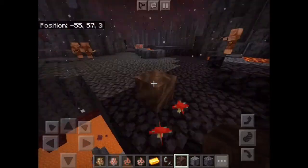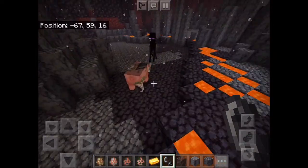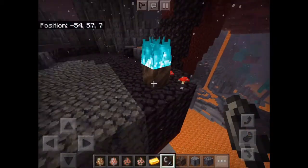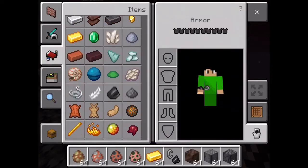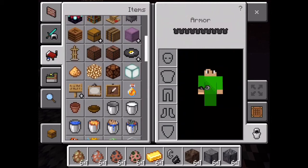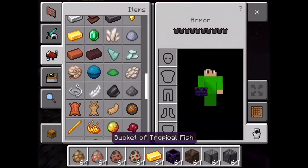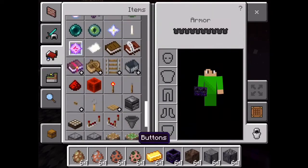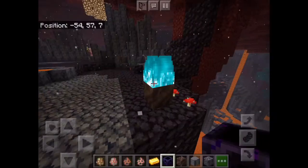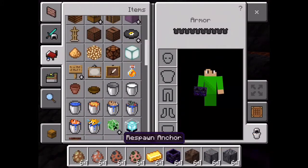Soul fire is blue. Now they're attacking each other — the zombified piglins and zoglins are so aggressive. Here's soul fire, it's blue. Now we're going to the respawn anchor — I saved that for the end of the video. The respawn anchor lets you respawn in the Nether, so you don't need a bed anymore. All you need is a respawn anchor and you actually respawn here, rather than a bed exploding.